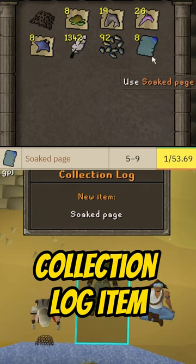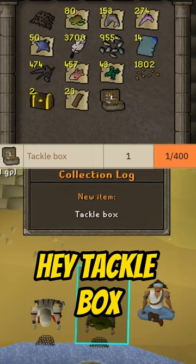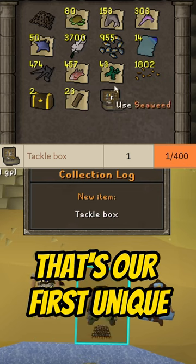There's our first unique, another collection log item and some soaked pages. Good start. Tackle box — there we go. Collection log. That's our first unique.